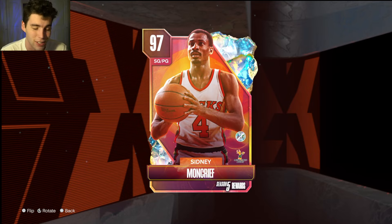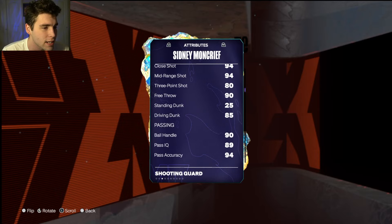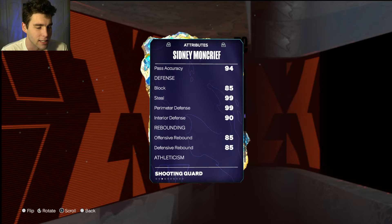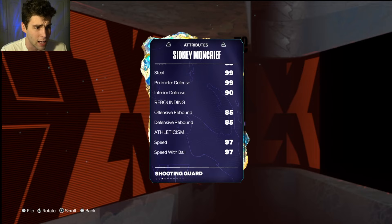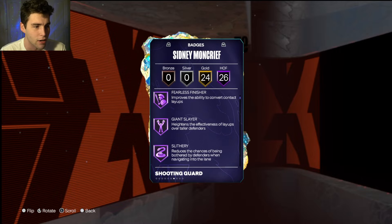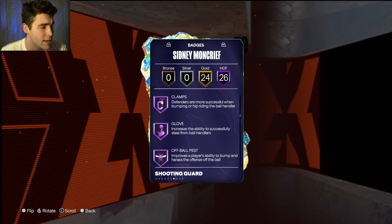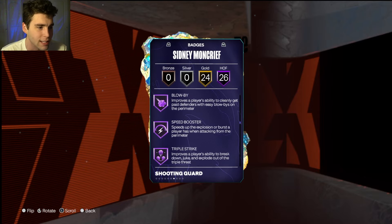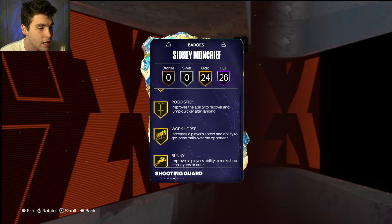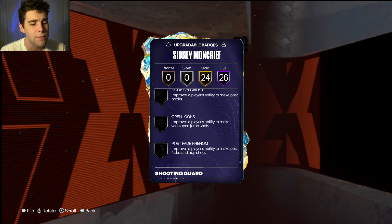You get 40 tokens by just basically playing the game — not super hard to get done. Sydney Moncrief is only 6'4", only an 83 ball handle, 85 driving dunk, 90 ball handle. Look at the defense: 85 block, 99 steal, perimeter, 90 interior, 97 speed with ball acceleration, 99 lateral quickness. 26 Hall of Famers — handles for days, unpluckable anchor, ankle braces, challenger, clamps, glove, off-ball pest, pick-down, post lockdown, blow-by, speed booster, fast feet, right-stick ripper, bulldozer, 94 feet. 24 gold badges including interceptor and gold immovable enforcer.